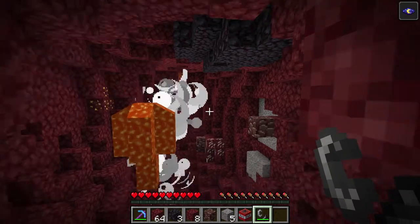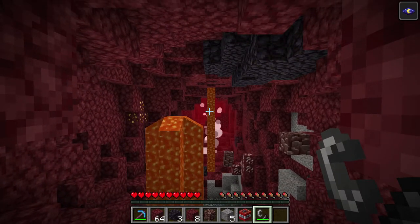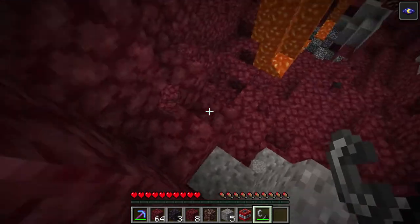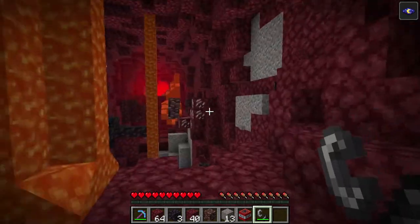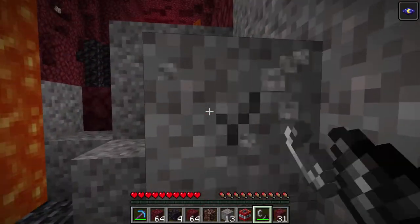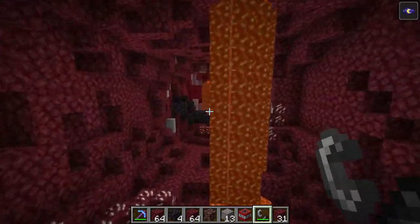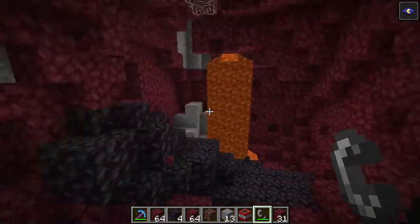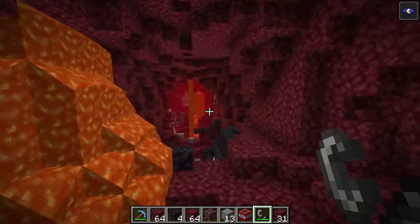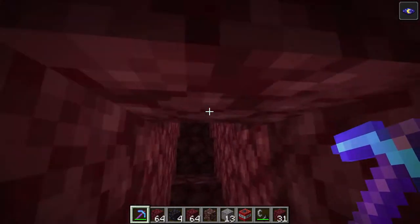There we go — and look, there's some right there. We wouldn't even have known until we did this. This is going to blow up every block around it, with the exception of the ancient debris, because ancient debris just can't be blown up by TNT. We found 1, 2, 3, 4, 5, 6, 7 pieces. With that quick explosion, we just found 7 pieces of ancient debris on top of the one I had found earlier. I think that method is rather effective.